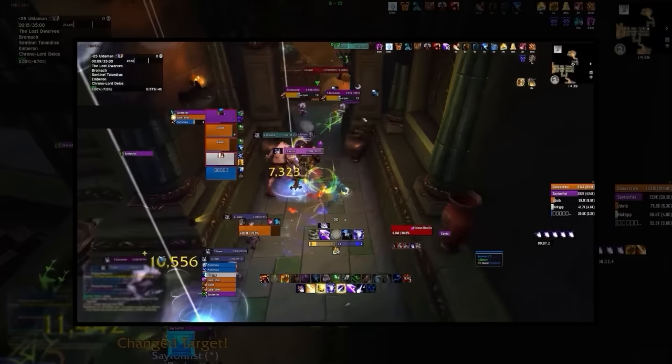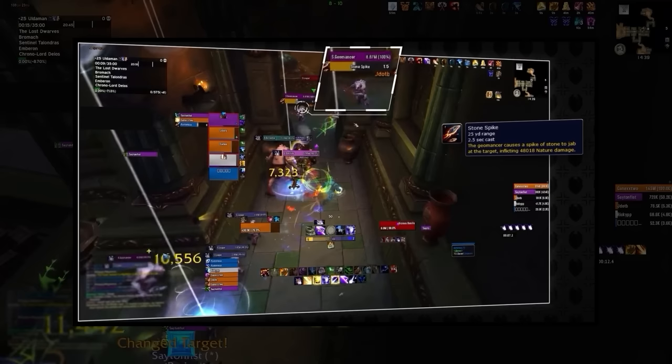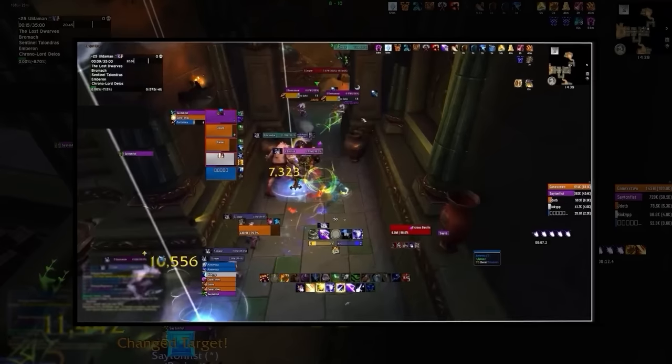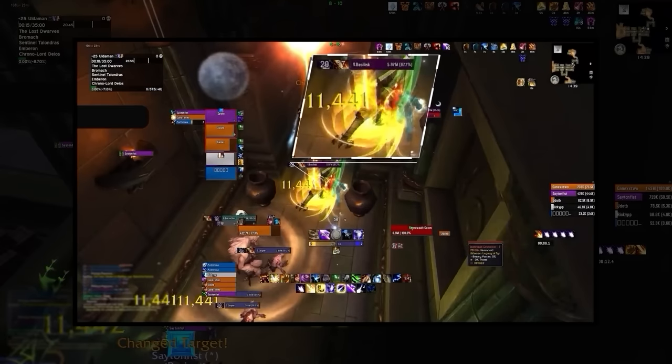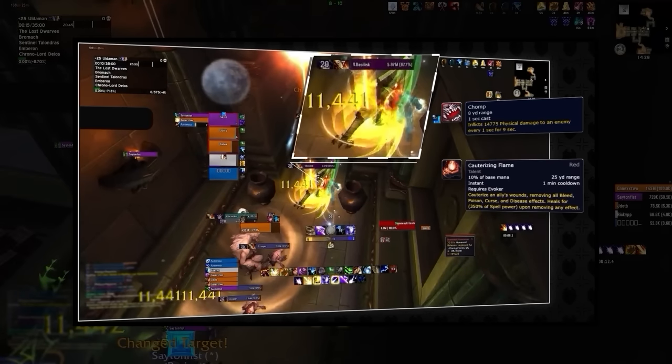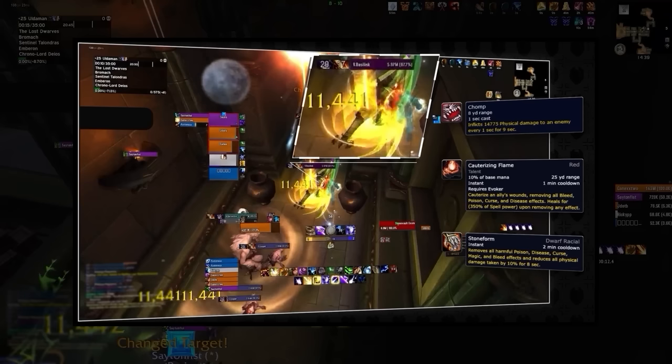We have three Stone Vault Geomancers — Trog Casters with two abilities: Stone Spike, a single target cast onto the tank doing minor damage, and Chain Lightning. Whenever you encounter Geomancers, you're always going to want to coordinate stops to prevent Chain Lightning from going through at all costs.